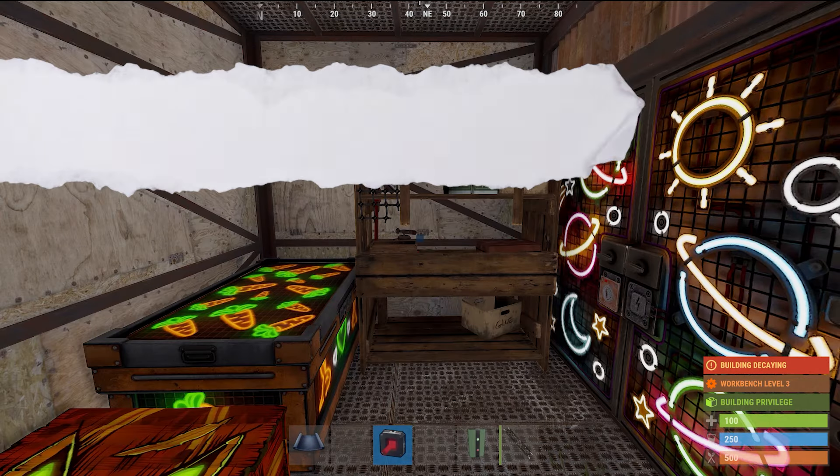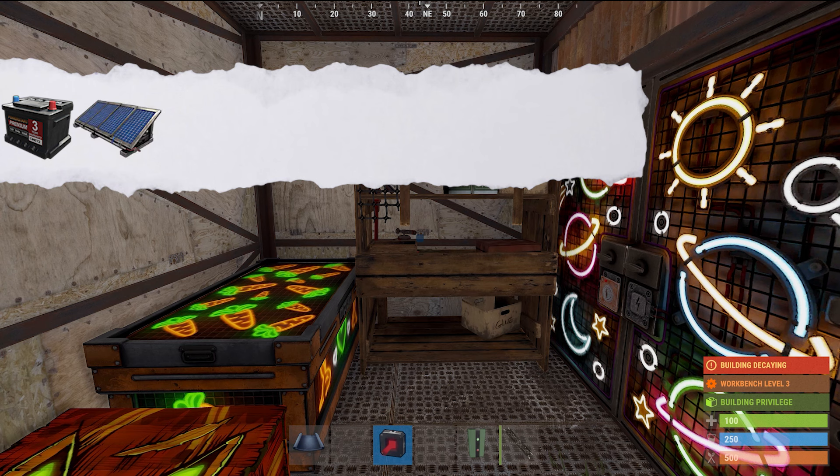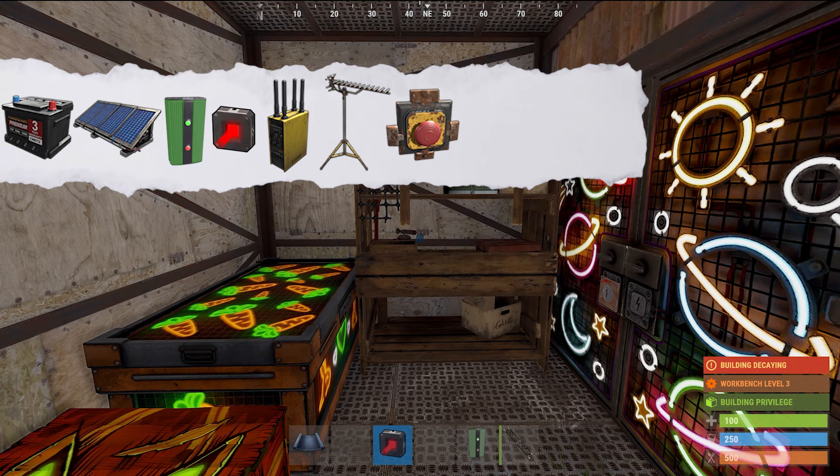To finish setting up this trap, you're going to need one small battery, one solar panel, one memory cell, one laser, an RF broadcaster, an RF receiver, a button, a siren light, and two door controllers.